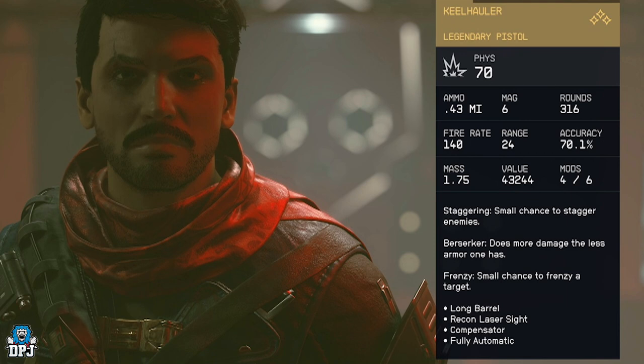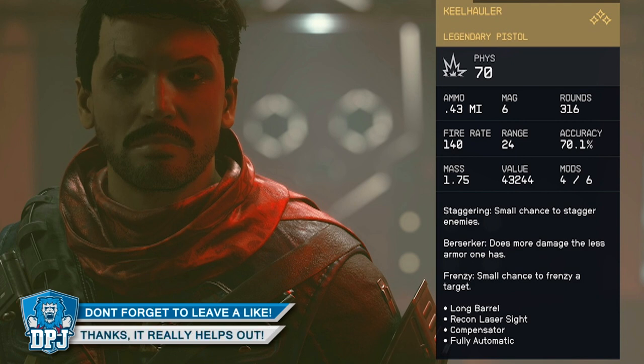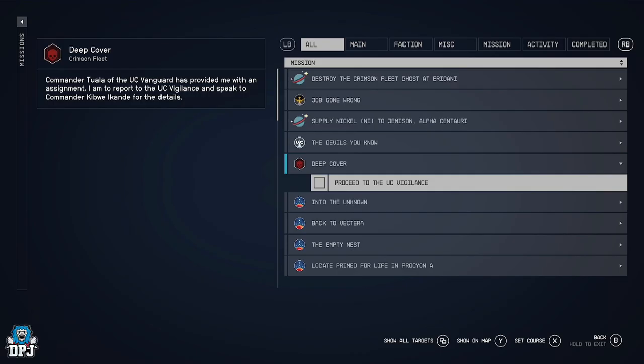This quest line is a little lengthy but the reward is definitely worth it. The legendary pistol called the Keel Hauler uses 0.43 ammo. It's got Staggering — a small chance to stagger enemies — which is very useful. Berserker does more damage the less armor one has, and Frenzy gives a small chance to frenzy a target. So enemies will run at you from Frenzy, you can stagger them, and you'll do more damage depending on armor levels. It has four mods: long barrel, recon laser sight, compensator, and fully automatic, so you just hold down the trigger.